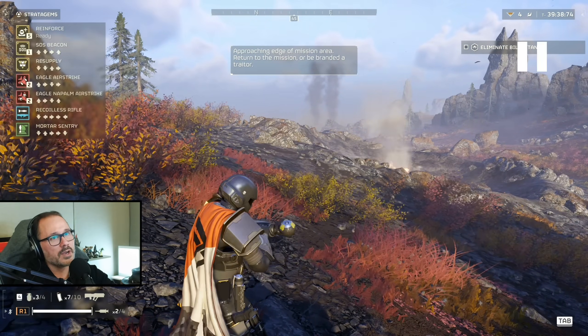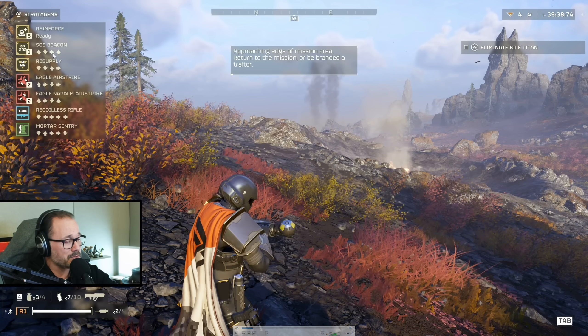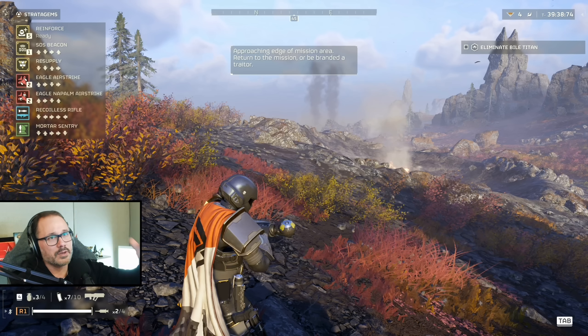One of the first things you want to do is bring up your stratagems. On controllers that's the left bumper or L1; on PC it's the Control button. To input directions on PC, you use WASD, which should be familiar to anyone on mouse and keyboard. On controllers it's the D-pad. You do a sequence of motions to bring down the specific stratagem you want. In my case, I'm going to try to drop an SOS beacon so other players can join your game.